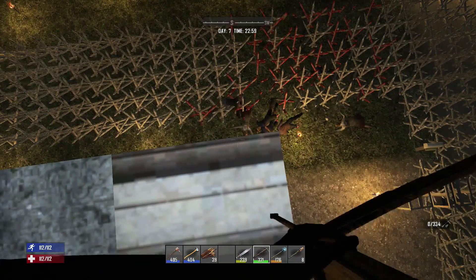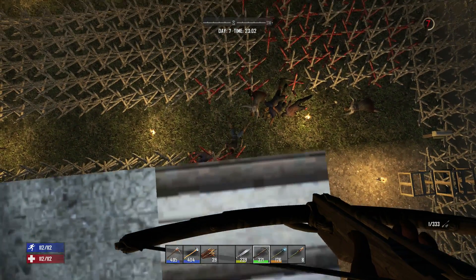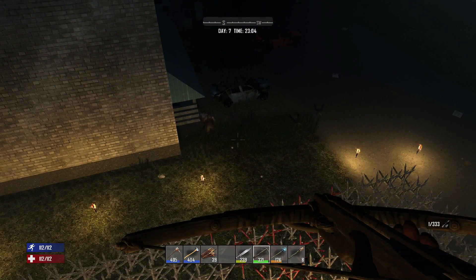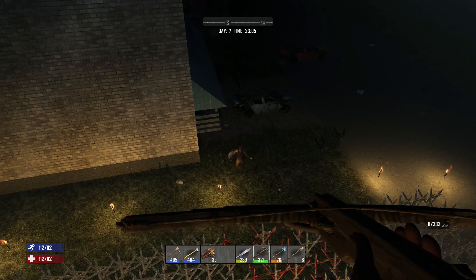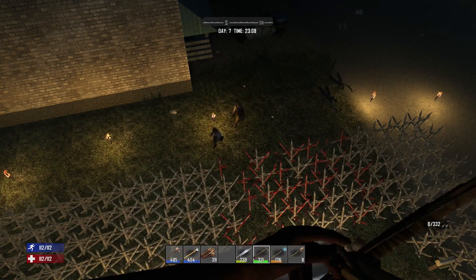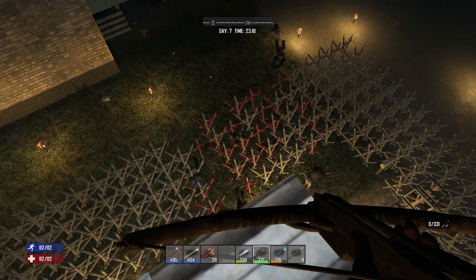This little guy here - this is probably the first time you're seeing one of these unless you've been in the hub city - this is a spider. You can see why I put the extra spikes around the building. You want to kill those right away because they will climb up the side of your building. There are ways to defend against spiders but it takes iron bars and they're quite expensive.